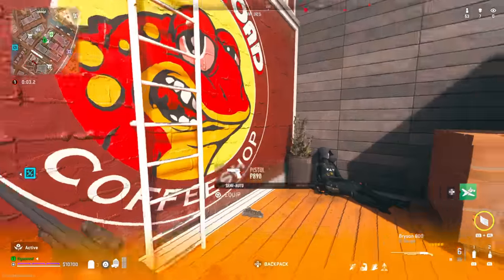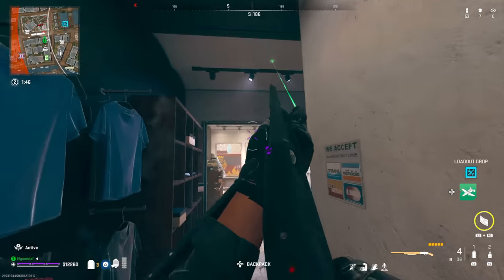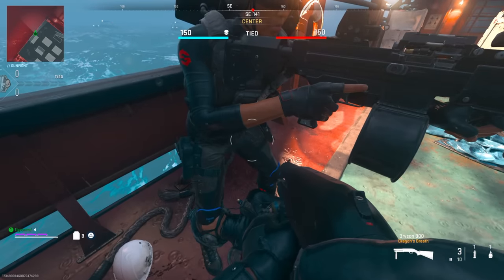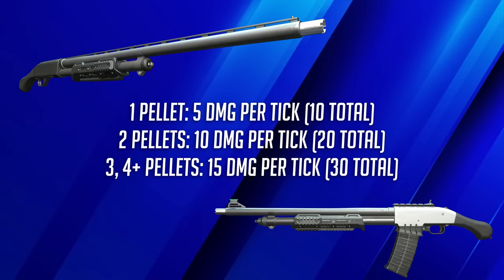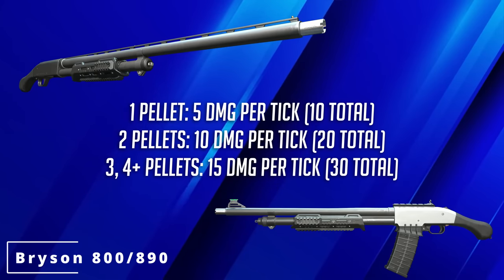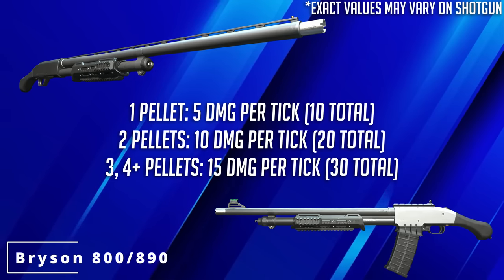Let's start with some basic information about what Dragon's Breath does. As you may or may not know, Dragon's Breath inflicts burn damage on top of your initial pellet damage. So you hit your shotgun blast, hit your pellets, and then you have two ticks of burn damage that take effect over time. With the pump action specifically, if you hit one pellet you're dealing five damage per tick — so 10 damage total. For two pellets, 10 damage per tick, so 20 total. For three or more pellets, it deals 30 extra damage on top of your initial pellet damage.